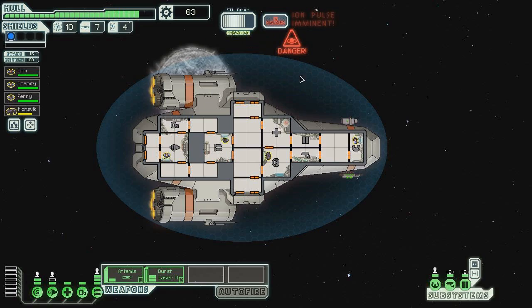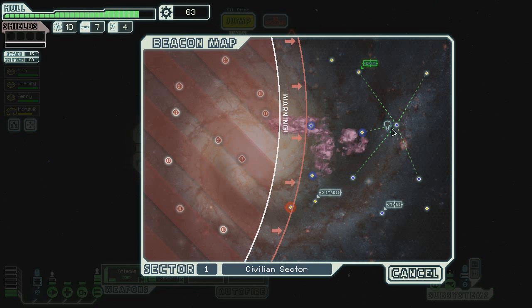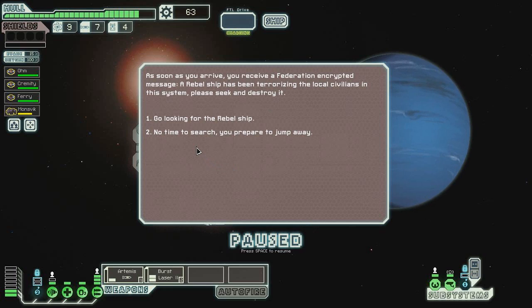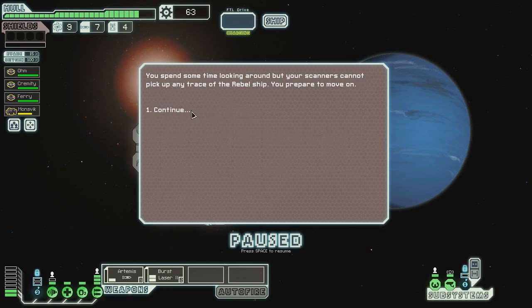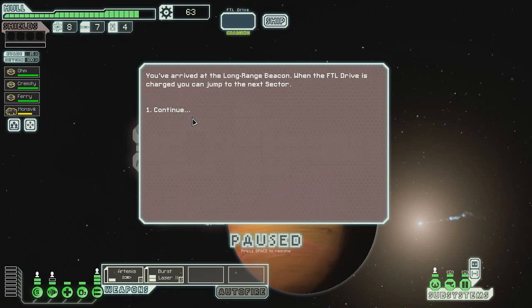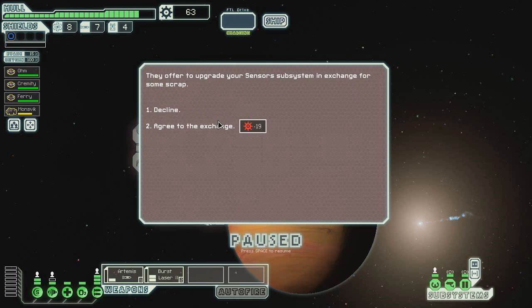We're waiting because unfortunately the pulsar is here, so we're just going to have to wait until the FTL drive is ready. We'll go check out the last beacon. We'll go to the exit and be out of here. I'm immediately hailed by a mobile docking platform — welcome to Uncle Joe's Fix-It Shop. They offer to upgrade our sensor subsystem in exchange for some scrap. Sounds good.